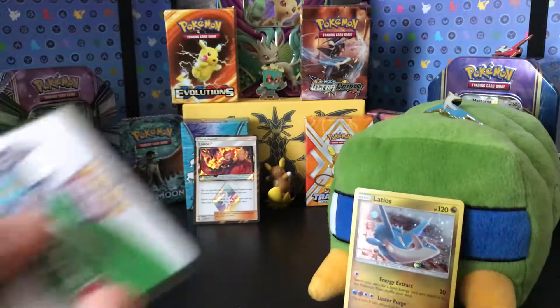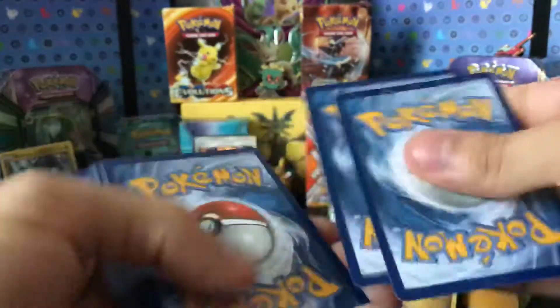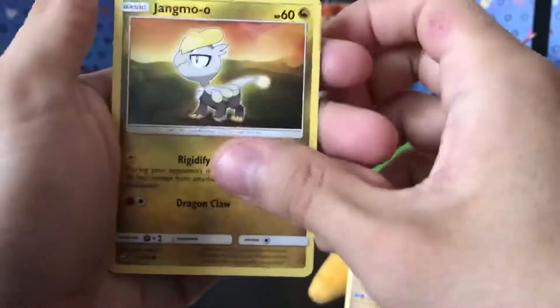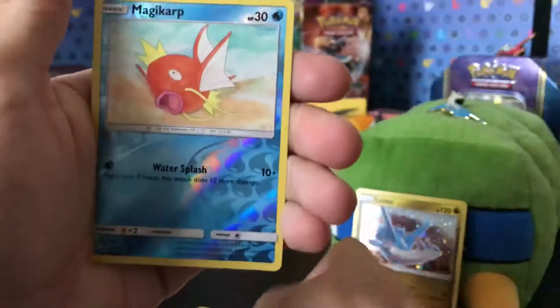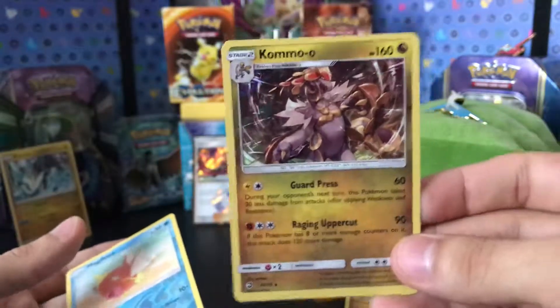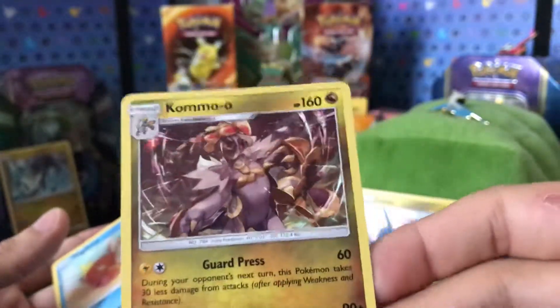Let's go for the next one. I appreciate people subscribing and liking my videos — I really appreciate it. Another Dark Energy. Croconaw, Dragonair, Dragon Talon — never seen that one — Jangmo-o, Dratini, Sliggoo, Croconaw, another reverse holographic Magikarp — I think I already have one. And a holographic Magikarp! Great looking card. The holographic effect is very hard to see, but it is holographic.